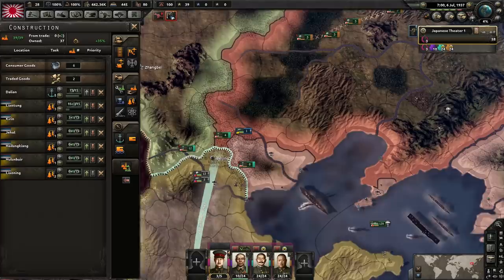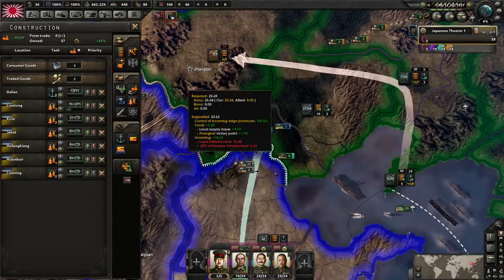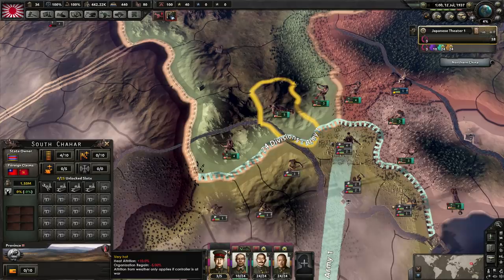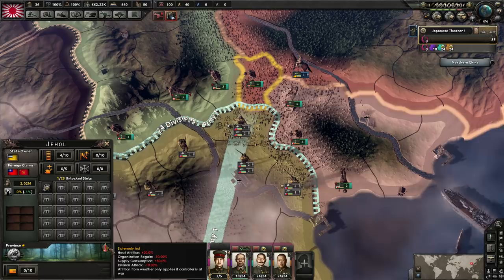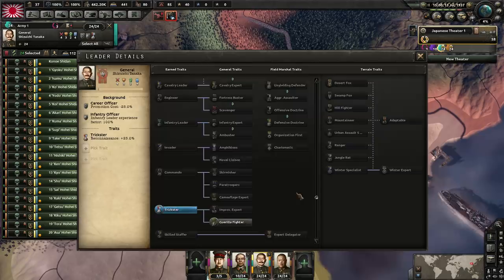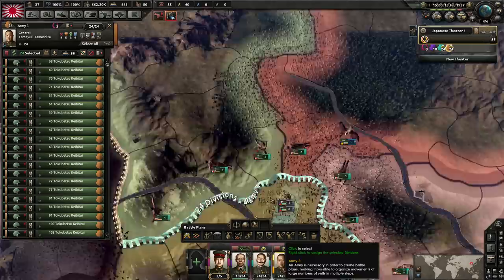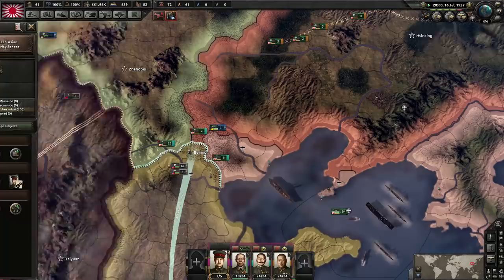Supply keeps changing — you're probably thinking, what's changing the supply? The reason is the weather: very hot and extremely hot weather causes 50% extra supply consumption, which is a nightmare. Don't forget the general traits — go for Organization first to get into battle as quickly as possible. Also prioritize the general who is holding the front line — Guerrilla Fire is really useful because it means he entrenches quicker. The Greater East Asia Co-Prosperity Sphere is what you want because you're working towards the Marco Polo incident.